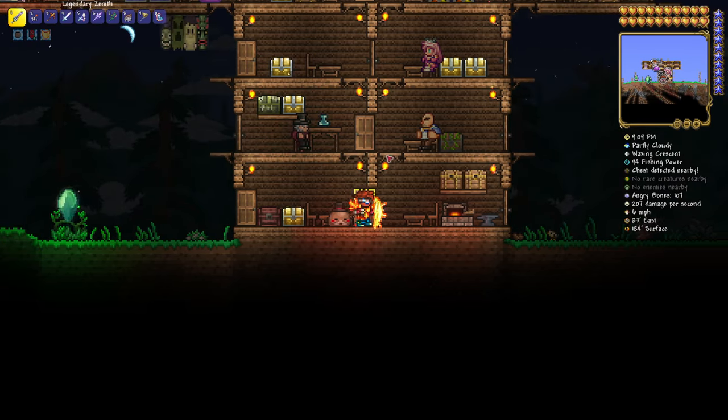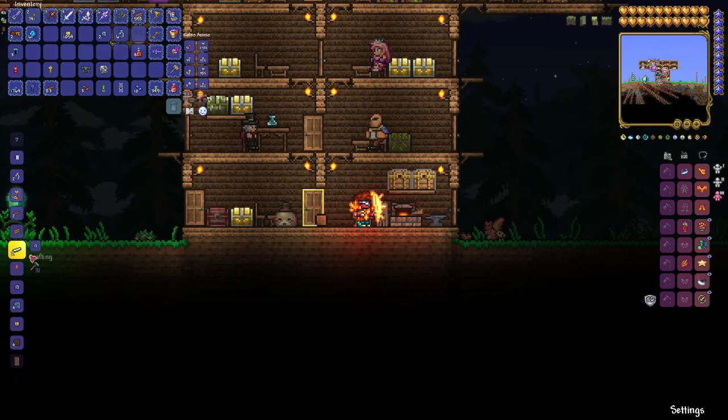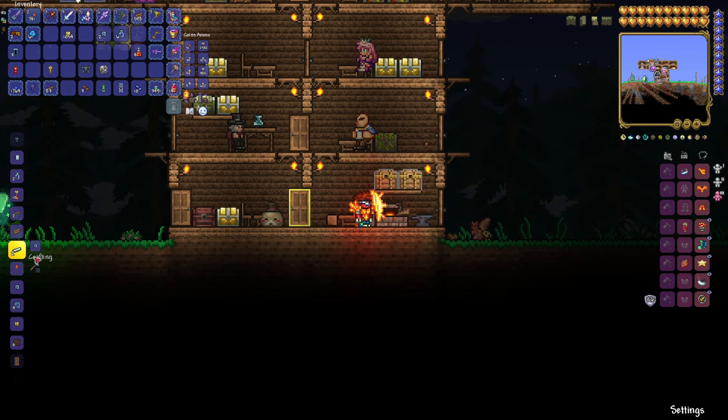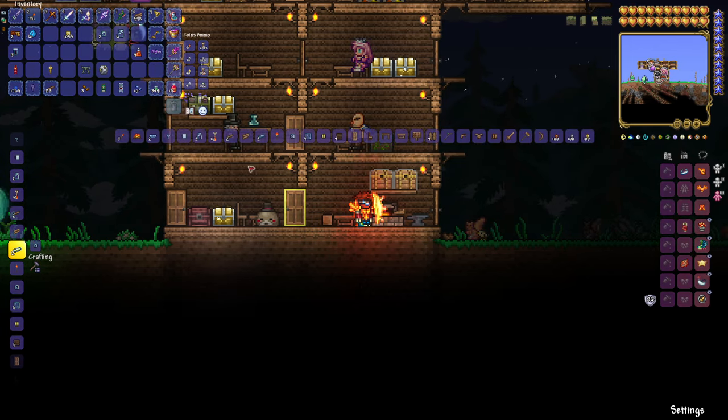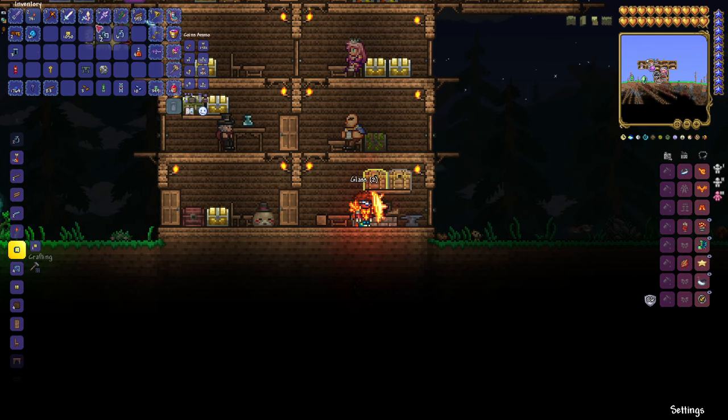So to set this up, the first thing you're going to need is a placed bottle. How do you do that? It's simple. You come over to a furnace and you have yourself a bunch of sand. So we go into the crafting here and click on glass. As you can see, you need two sand blocks and it will craft glass, but you have to be at a furnace. There we go — we've got some glass.